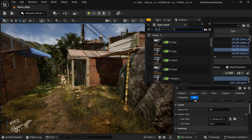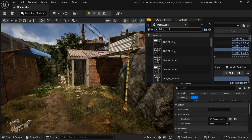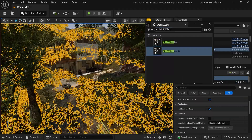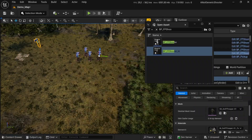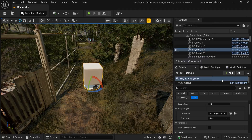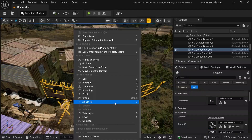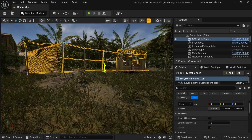Everything I'm showing here I can do in minutes — that's because I've been working with Unreal for over 10 years, and that's something a lot of content creators don't always mention. Building fast only works if you've got the foundation. Templates are great for speeding up development, but knowing how to build a game from scratch is what gives you real creative freedom.